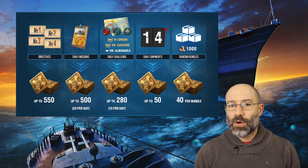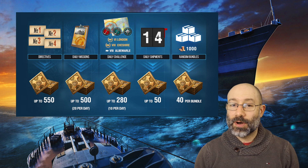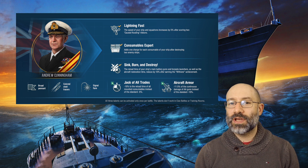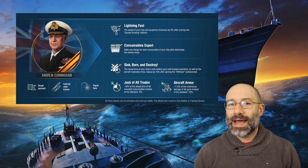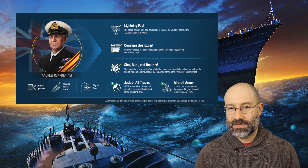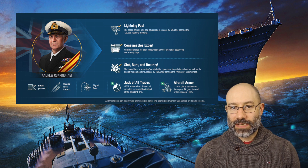The tokens from the directives, missions, and daily logins can be spent in the armoury to earn unique commander Andrew Cunningham, who will cost 1,000 tokens out of a possible maximum of 1,380 earnable tokens. Getting 1,000 for free won't be easy — you'll probably either have to free XP to Albemarle or buy London to complete the daily challenges. Cunningham is worth having though: he has enhanced Jack of All Trades and slightly enhanced aircraft armour skills.